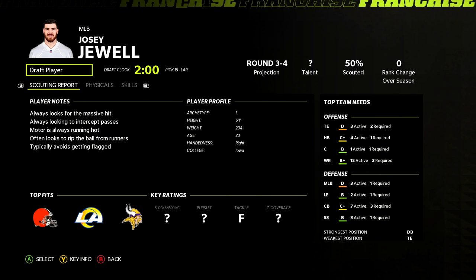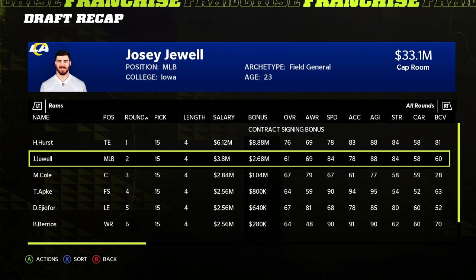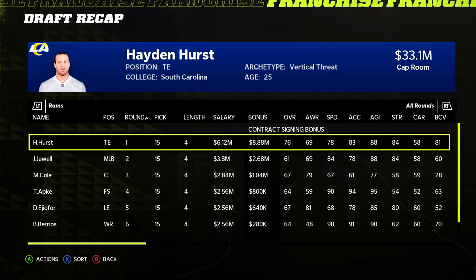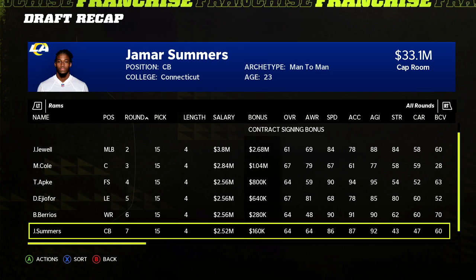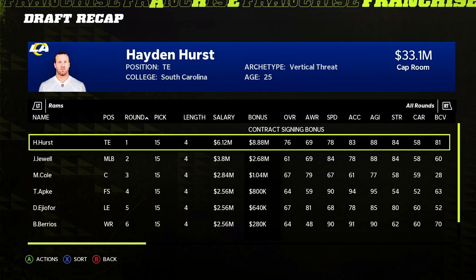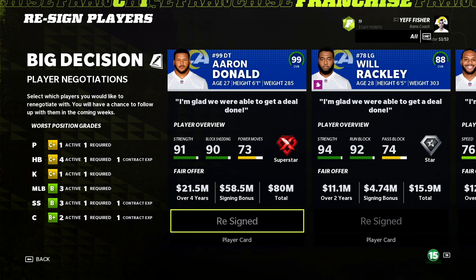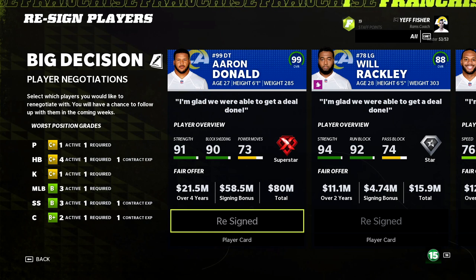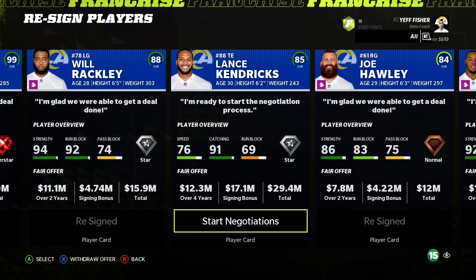Draft recap: Hayden Hurst hidden dev, Mason Cole, Troy Apke, Braxton Berrios — average draft overall but we got Hayden Hurst. In Year 8 free agency, Aaron Donald re-signs easily, Will Rackley comes back, and we let Lance Kendrick go to manage salary cap. Hayden Hurst at 76 star as a rookie will be close to replacing Kendrick. Shaq Mason stays, and Jamison Crowder goes from star up to superstar slot receiver.